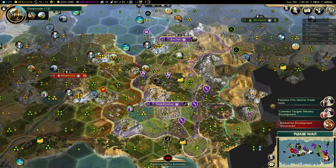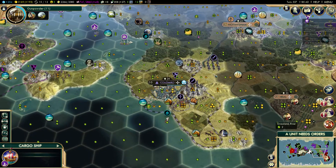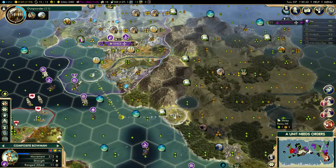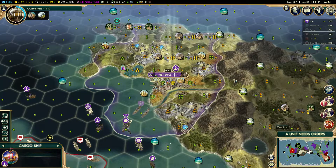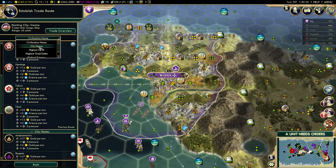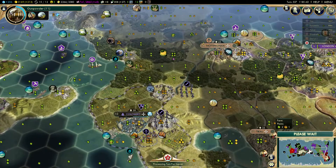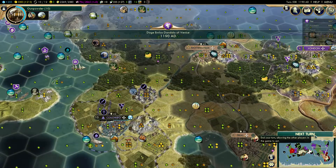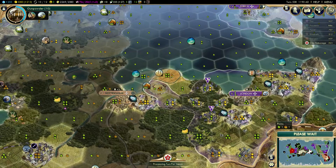We'll have several turns doing nothing since we're on Marathon speed. I'll construct a mine there. I don't really have any melee units though — let's scout with our composite bowman and our warrior. Yes, I know it's like Renaissance era and I still have a warrior and a composite bowman, but whatever. You're from Venice — you need to sort by gold and exploit these trade routes as long as we can.